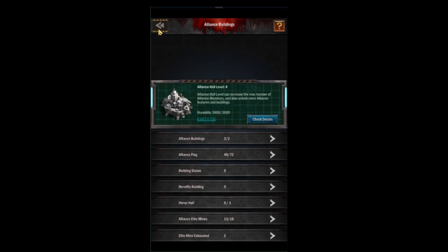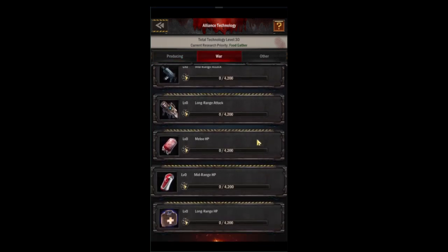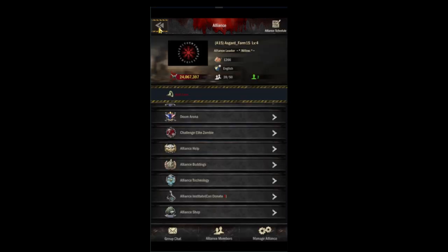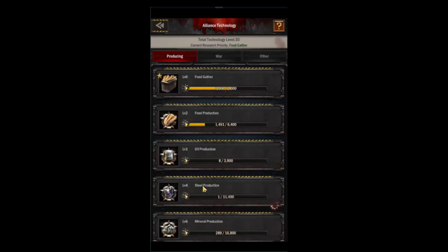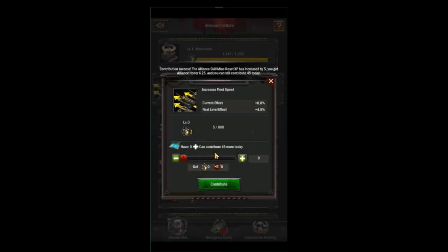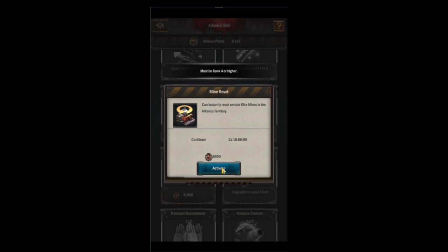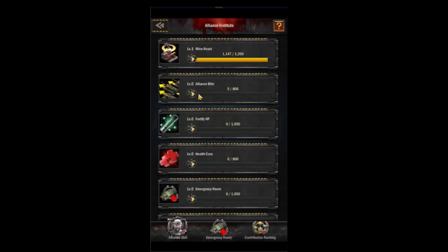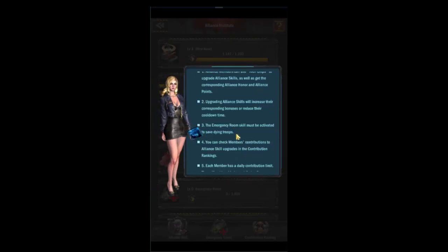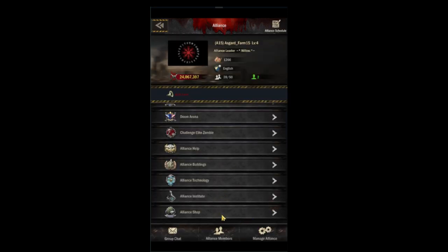Back on the main menu, the alliance technology tab is where you'll be donating several times a day. Make sure you're choosing the right technologies for your alliance type — choose war for your main, production for your farms. Every day you should also come to your alliance institute to donate after you do ruins. This is where R4 and above can use alliance skills like mine reset, gather shield, and all cannon — very important. R3 and below cannot use these, but can use the emergency room and recall troops if the skill is active. Alliance chips come from ruins and are only used here in the alliance institute.